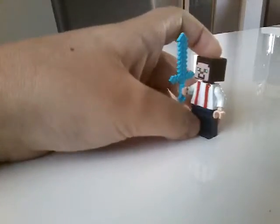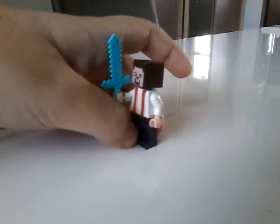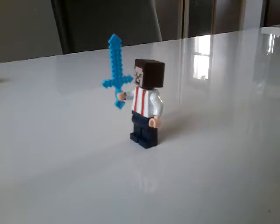Hello everybody, today I'm gonna show you guys some of my little custom Lego Minecraft things, so let's get started. First up is Jesse from Minecraft Story Mode. I just painted him with some nail polish and had a little help. I also give him my diamond sword from the cyborg thing that looks like Gabriel the Warrior.